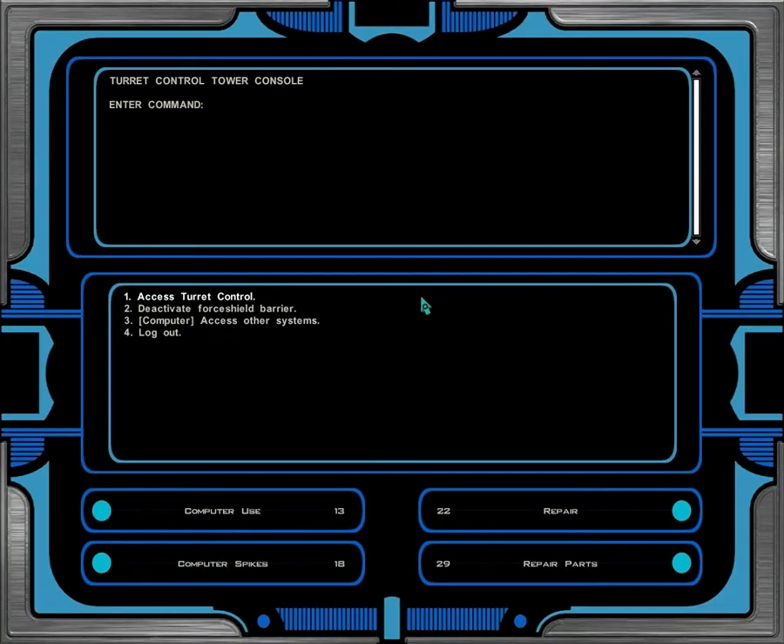We can enter the access code. There are a couple of options here. We can access the turret control and do a little shooting minigame, so let's have some fun.